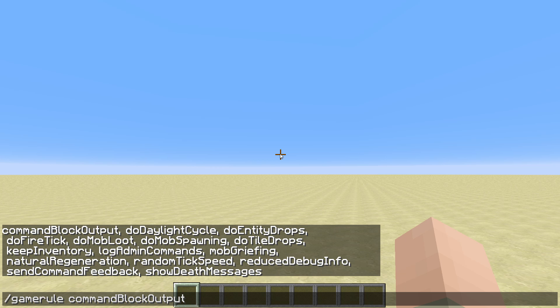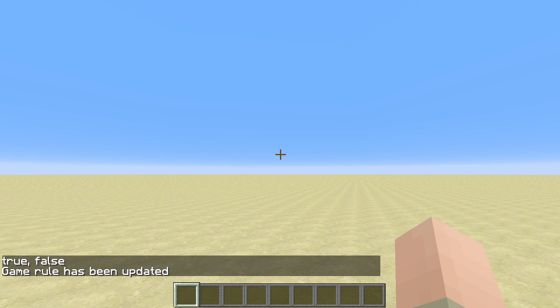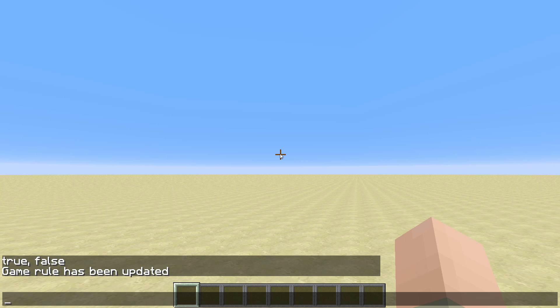The first one is commandBlockOutput. It's only needed if you're working with command blocks, because if you have command blocks doing stuff on a clock it will spam your chat with commands. You can set game rules to either true or false — true means activated, false means disabled. If you're working with command blocks you most likely want to set this to false so your chat doesn't get spammed, and it will give you feedback saying 'the game rule has been updated'.